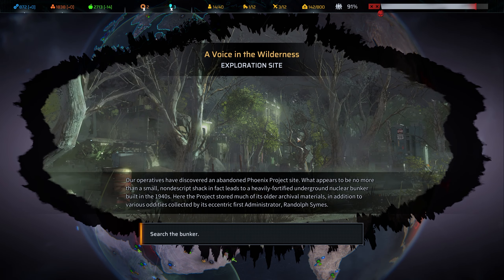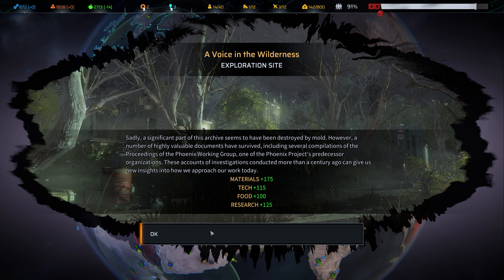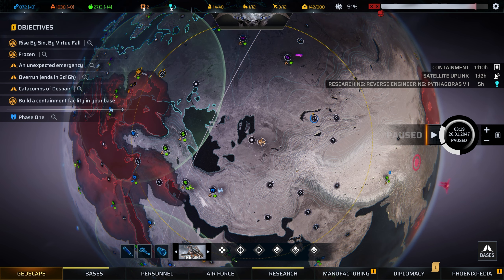Our operatives discovered an abandoned Phoenix Project site — what appears to be a small nondescript shack is actually a heavily fortified underground nuclear bunker built in the 1940s. The Phoenix Project stored older archival materials here, plus various oddities collected by eccentric first administrator Randolph Simes. A significant part of the archive was destroyed by mold, but valuable documents survived — proceedings of the Phoenix Working Group, a predecessor organization. We get materials, tech, food, and research points.